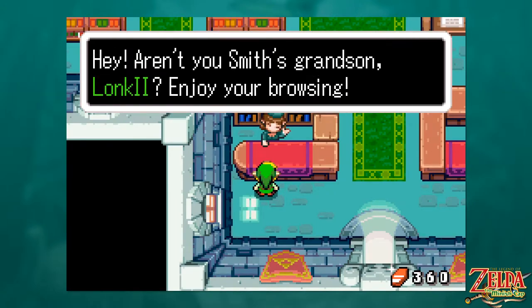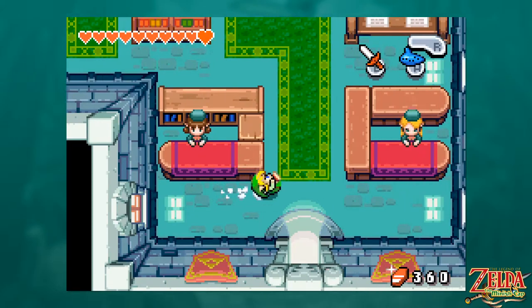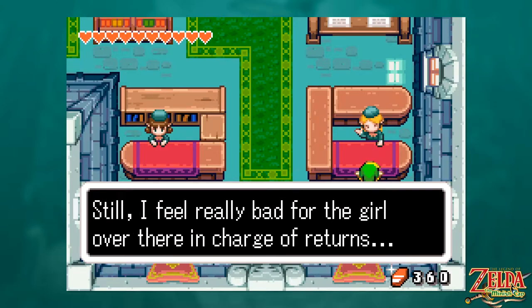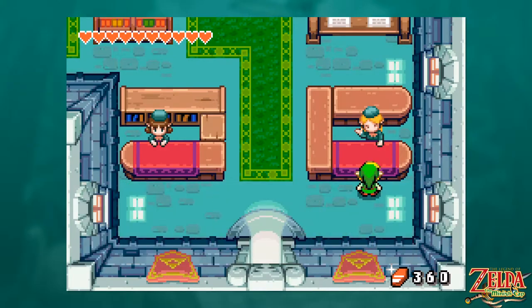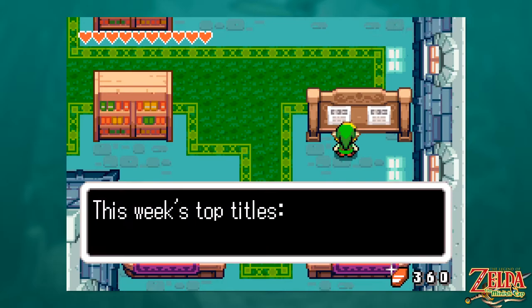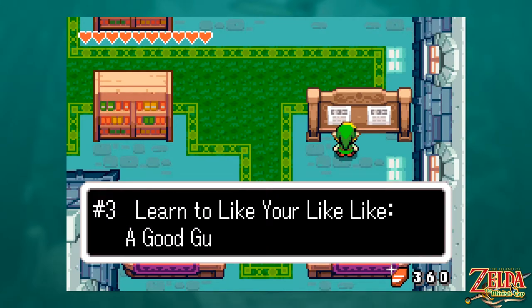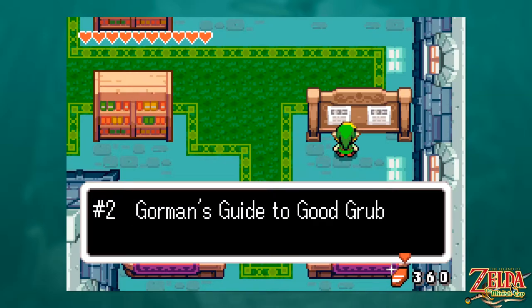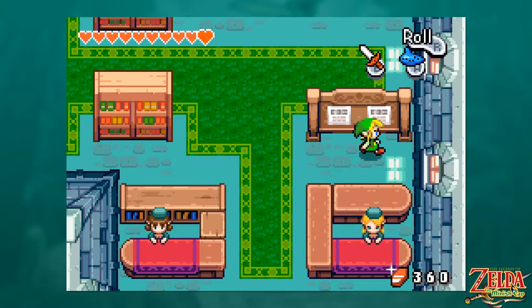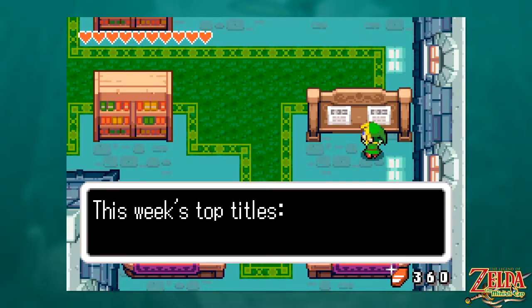Welcome to the library! Hey, aren't you the smith's grandson? Enjoy your browsing. They probably don't know about the Minish, but we might as well ask. I'm in charge of checking out books, so it's not my problem. I feel really bad for the girl over there in charge of returns — returns seems like it'd be rough with people not returning books. This week's top titles: number three, 'Learn to Like Your Like-Like: A Good Guide to a Bad Pet.' 'Gorman's Guide to Good Grub.' And number one: 'Married to the Moblin.'